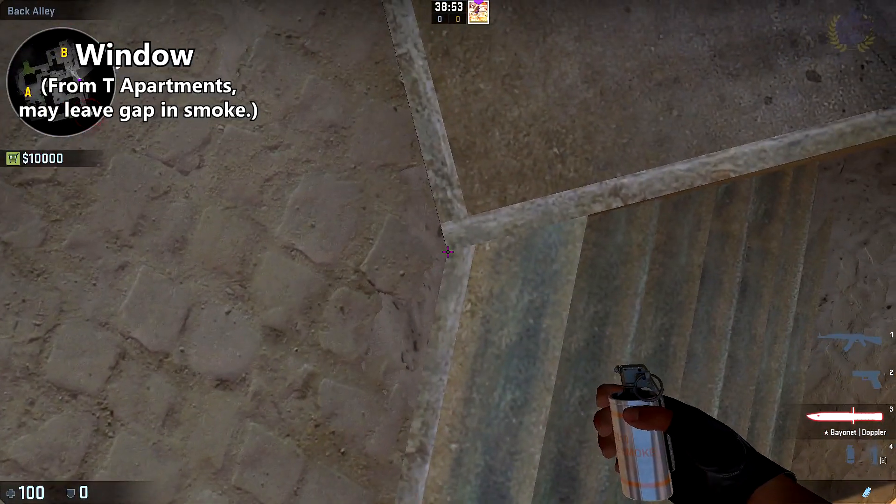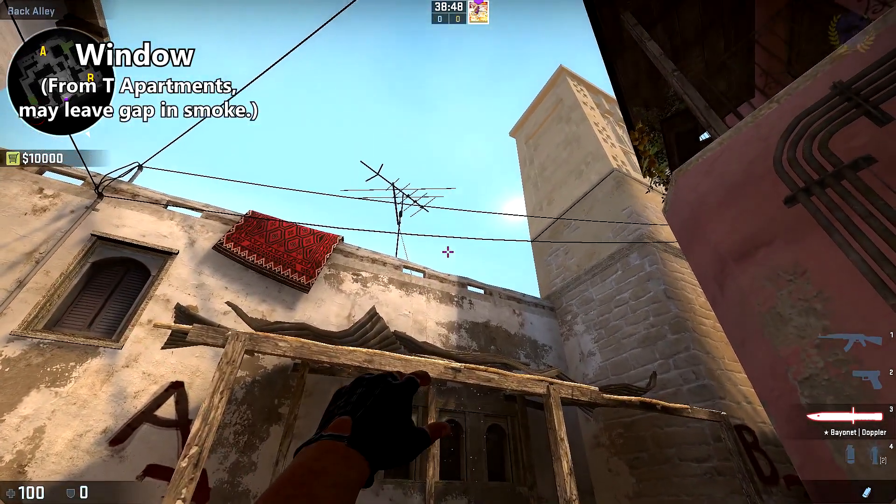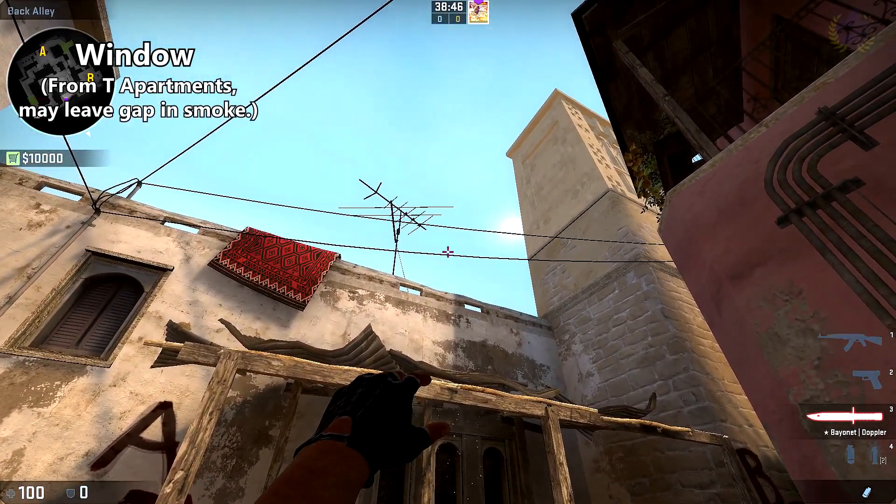To smoke off window from T apps, simply line yourself up with the corner of the steps here, find the dot on the wall right here, and go straight up until you reach the height of the wire, and throw.